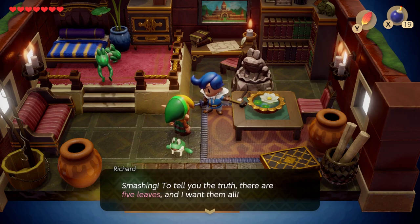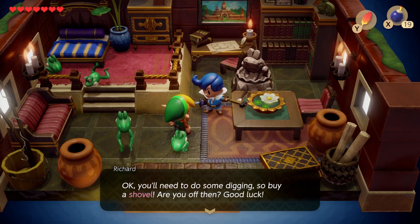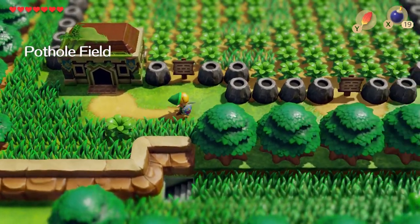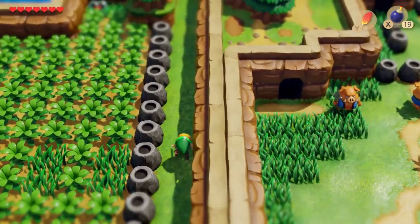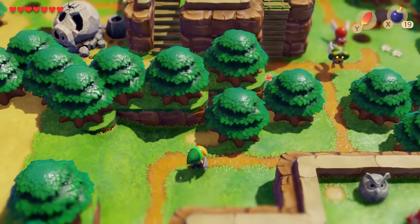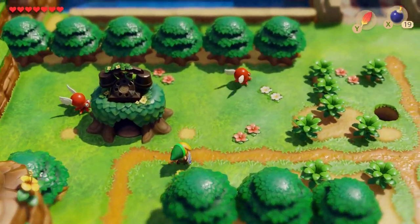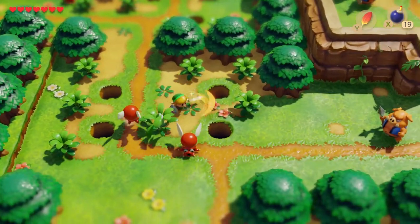I really wonder if there's a story behind all these frogs. Anyway, first we're just going to move towards the castle that Richard mentioned. There will be spoilers here because this is a how-to guide, and there's also a spoiler for the quest where you have to trade items — you have to do it to get to this challenge.